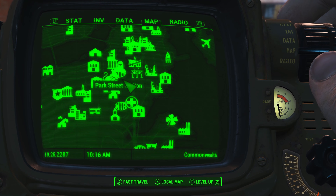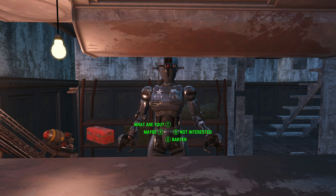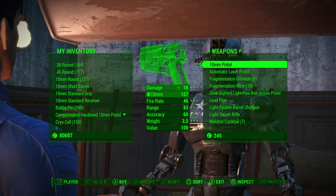To get the Party Starter you will need to make your way to Good Neighbor. It is directly north east of the combat zone. Once you make it to Good Neighbor, just go literally straight and speak to Kleo, who is the vendor right here at this shop.